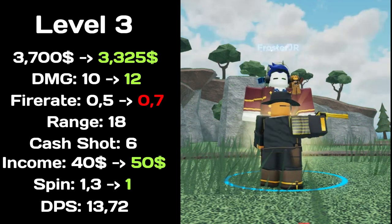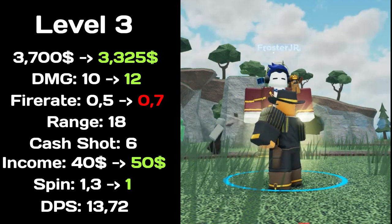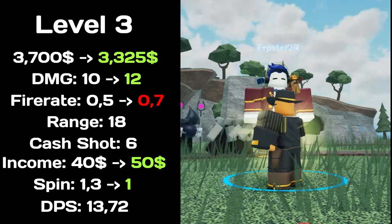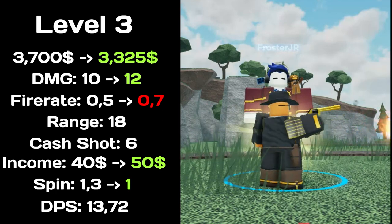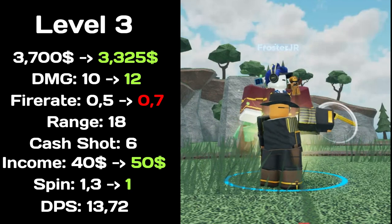At level 3, total price decreased to $3,325, increased damage to 12, fire rate decreased to 0.7, has range of 18, cash shots is 6, income increased to $50, spin time decreased to 1. Total DPS of 13.72.